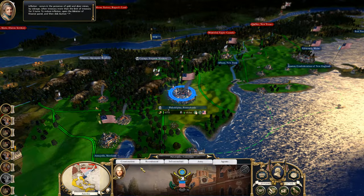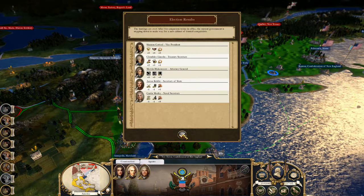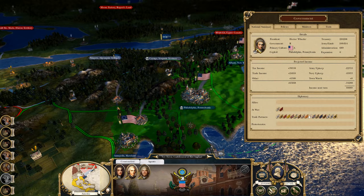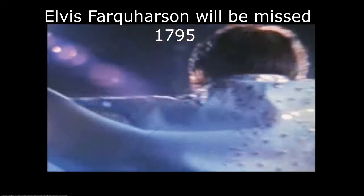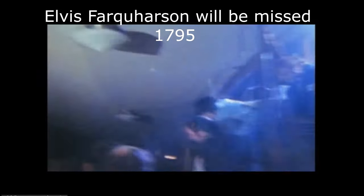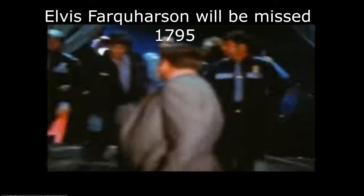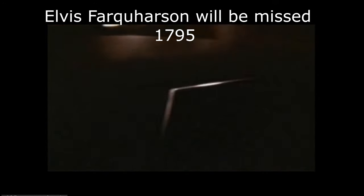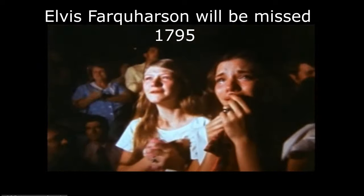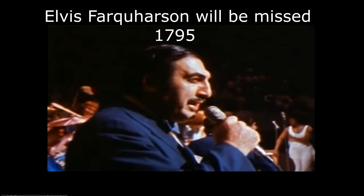What do we have here? Agent — who is this? It's a gentleman. Looks like a gentleman. Let's send him over to the school. Election — who won the election? Oh no, Elvis Varquharson is not the president anymore.